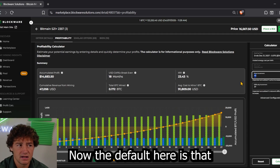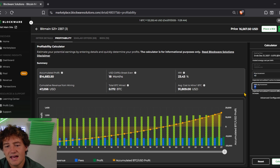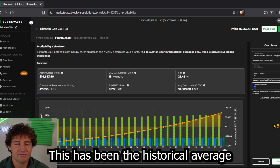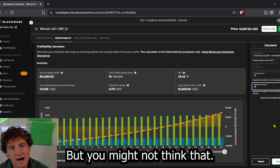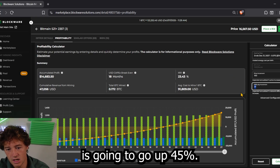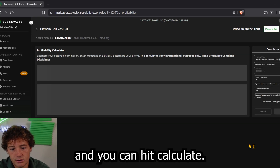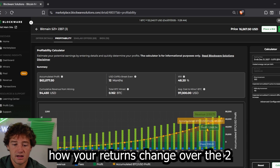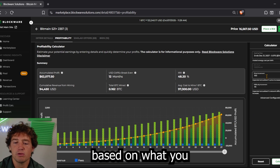The default assumption is that Bitcoin's price will go up 43% a year and mining difficulty will go up 37% a year — the historical average over the last decade. But you might think differently. You might think Bitcoin price is going to go up 100% per year and difficulty is going to go up 45% a year. You can put that in, hit calculate, and see how your returns change over the two to two-and-a-half year period based on what you think the market will do.